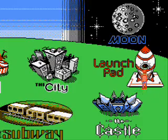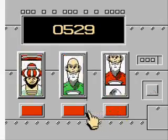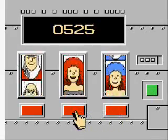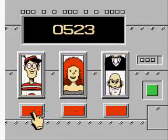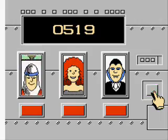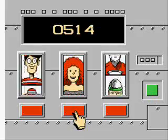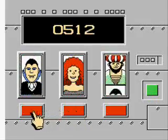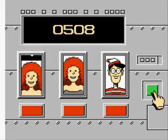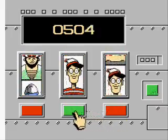Here we are at the last level — the launch pad — which is actually kind of like a slot machine where you have to click the correct sequence and get three Waldos in a row. This one being the hardest, we're going to want to look for the red-haired lady... shoot, I just screwed it up and clicked on her. So we're going to try again. Damn! Stupid red-haired lady — that's two for two. Gotta count Chocula... and Waldo!